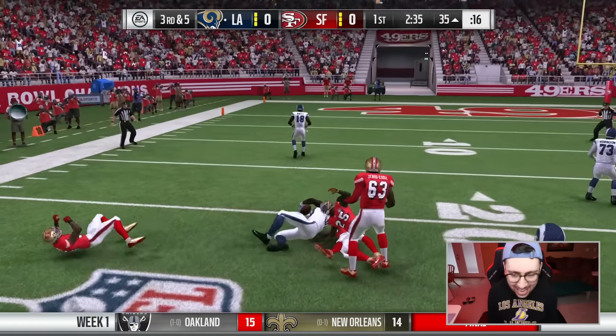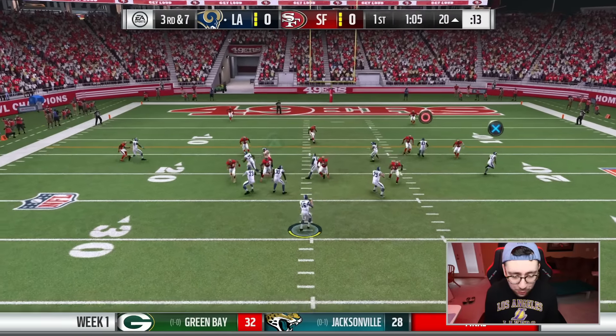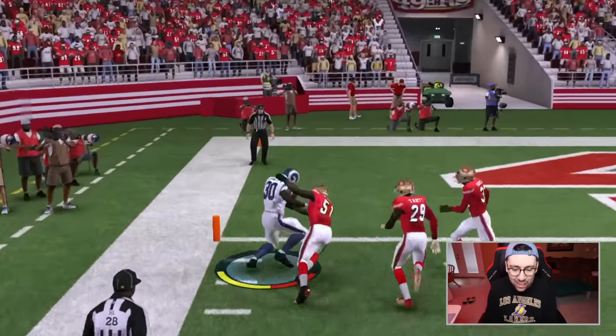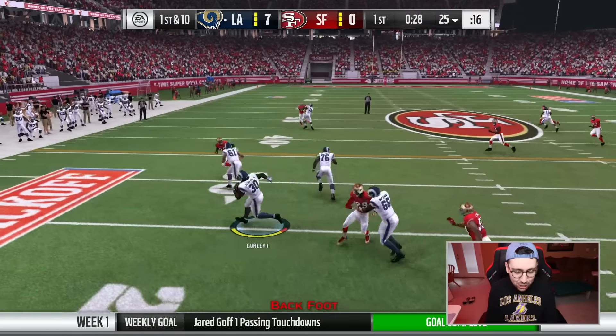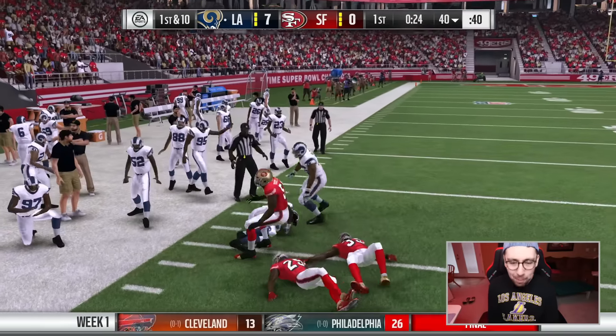We're gonna try to bounce to the outside here, we got some good blocks. Gurley moving in and out — we got Todd back in the game. We're gonna try a screenplay. It looks like he's got one, maybe two blockers — there he goes, Todd Gurley — he's getting in, that's a TD! The screenplay worked out really well last time so we're gonna try it again.